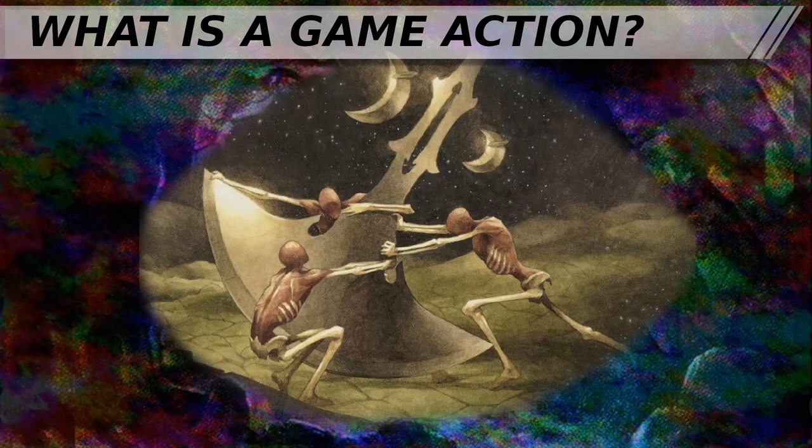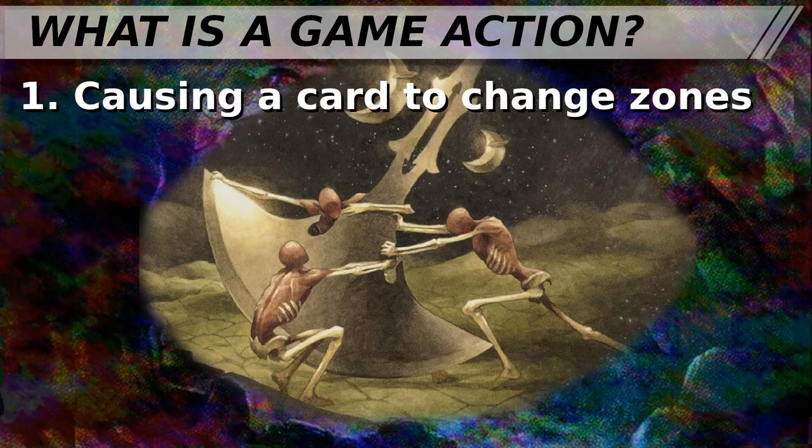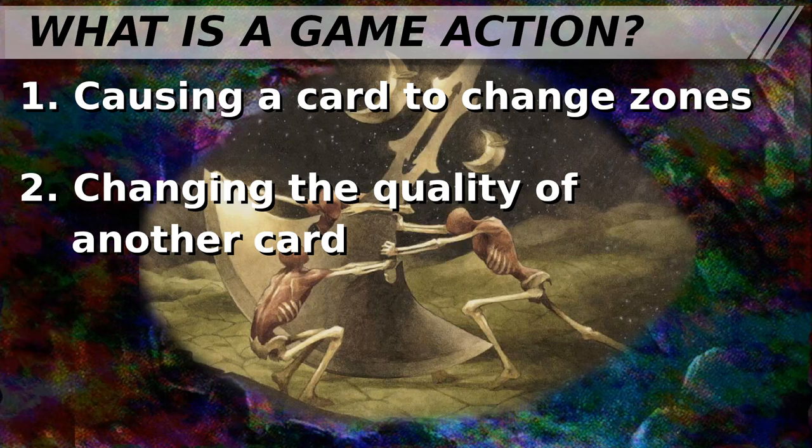Fundamentally, there are three meaningful types of game actions you can take in a game of Magic. Number one, you can move a card from one zone to another: draw a card, cast a creature, destroy an artifact. Or you can modify the quality of another potential game action: put a +1/+1 or -1/-1 counter on a creature, scry the top card of your library to the bottom.